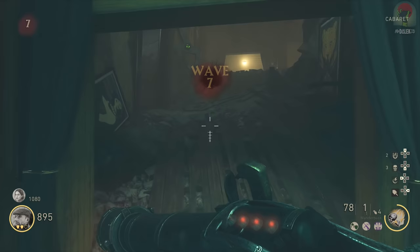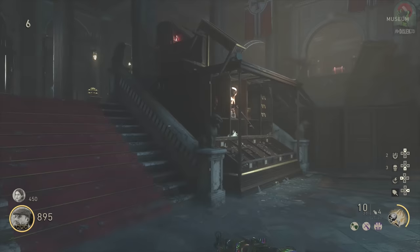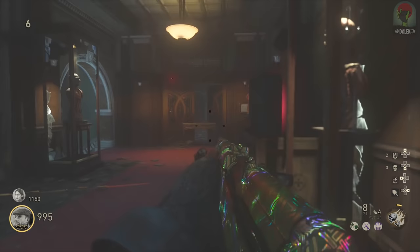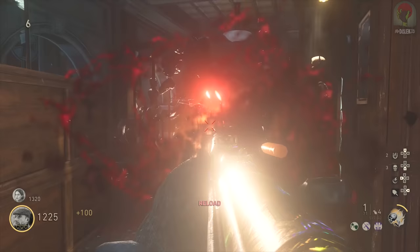Our first step to getting the wonder weapon within the Shadowed Throne is the battery. There are, I believe, three possible spawns for the battery for the Wonder Bus. There could be a fourth one, and if so I'll update the description with a detailed screenshot and description of the location.